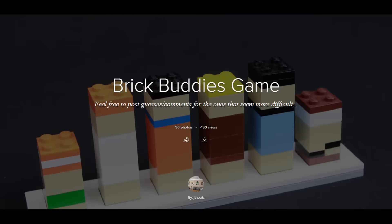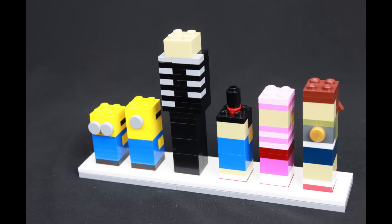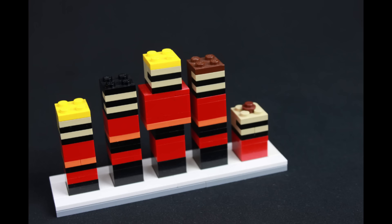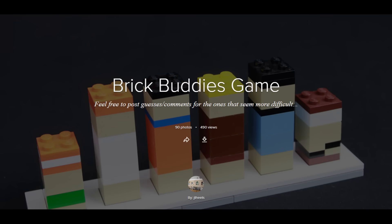That is it for LEGO News. Moving on to the custom creation segment, where I talk about cool stuff I happened to see throughout the week. First, the talented builder Jay Feels created Brick Buddies the game. My brothers and I had fun with this — the builder made simplified versions of characters from pop culture and doesn't tell you what they are; you have to guess. Some are easier than others, but I really appreciate that he doesn't give the answers. Go through this collection with a friend or two and try to guess the characters — it's great fun.